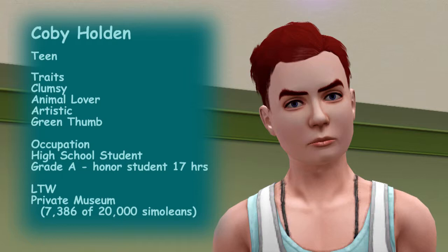Kobe's traits are clumsy, animal lover, artistic, and green thumb. He's on the honor roll and his lifetime wish is private museum — a wish that suddenly appeared after he had none for a long time. It requires doing adventures and collecting relics in the world adventure worlds. In the next episode you'll see them off in France — that's where the relics came from. He'll need to accumulate 20,000 Simoleons worth of relics to achieve his lifetime wish.